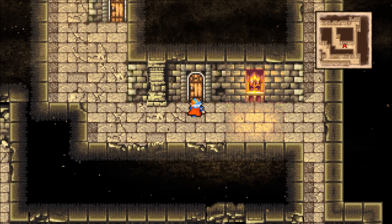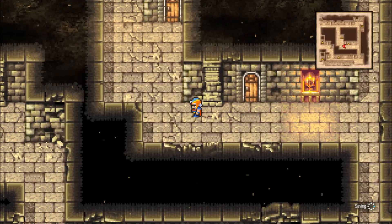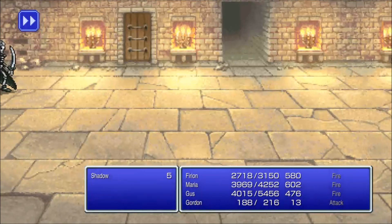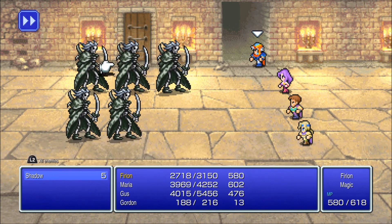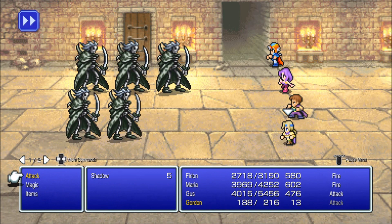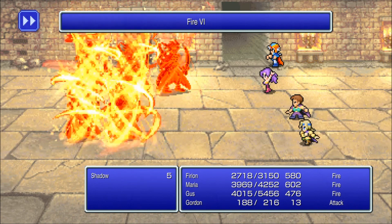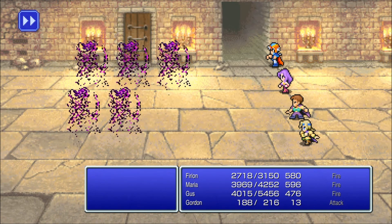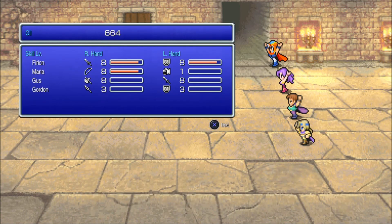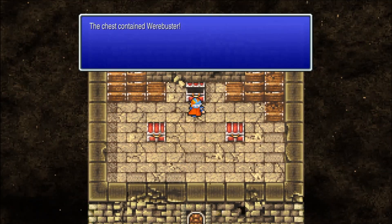Gus is almost at 6,000 — come on, let me get some leveling. Let's set them all on fire. I find it strange that area-of-effect magic just does weaker damage than single-target magic, which is strange.